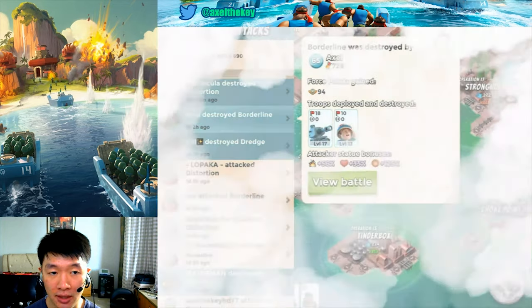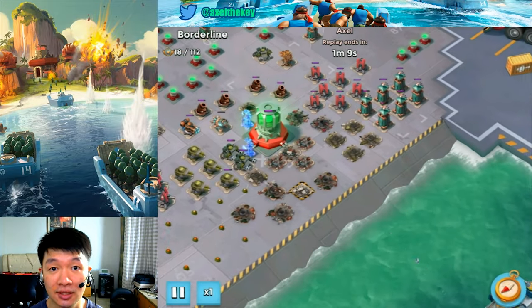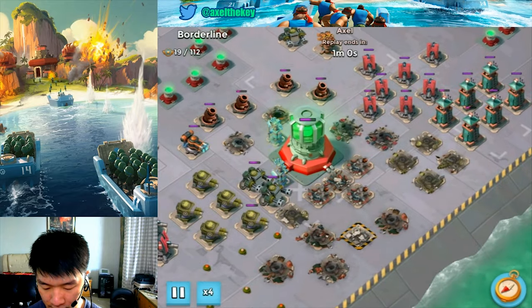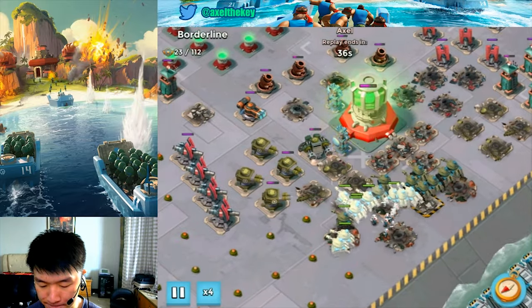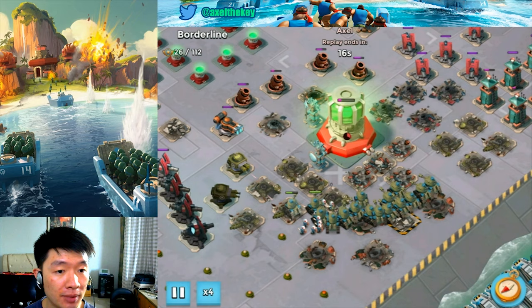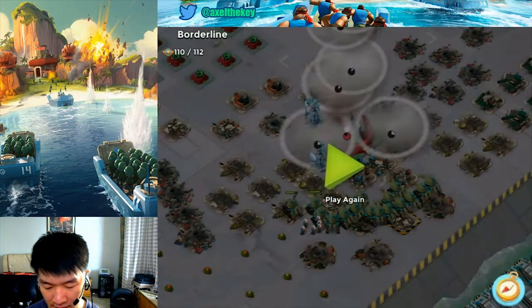Next is Axel — this is someone else's account, not mine. Full tanks and medics. It's surely enough to take down the power core without losing any troops — got it done.